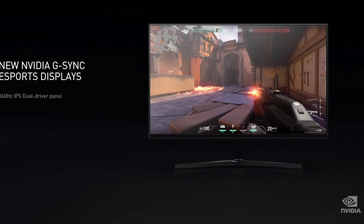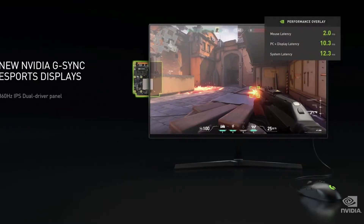We're announcing an insanely fast and beautiful display — a 360Hz G-Sync display designed for eSports. This display has a built-in precision latency analyzer; just connect your mouse. The NVIDIA 360Hz G-Sync eSports displays are arriving this fall from Acer, Alienware, ASUS, and MSI.